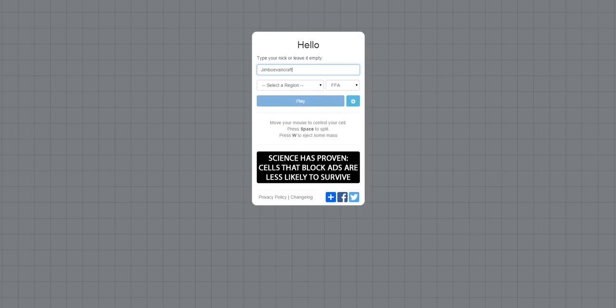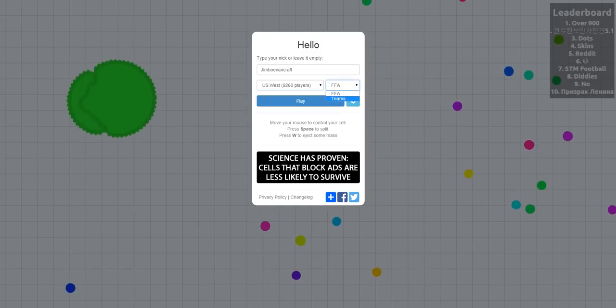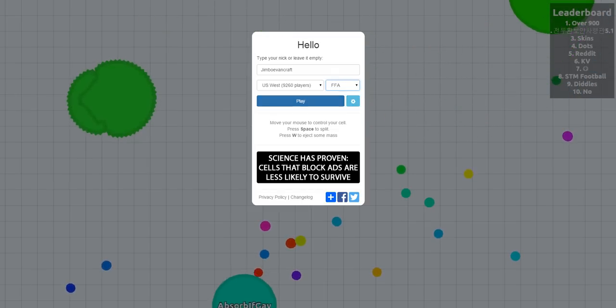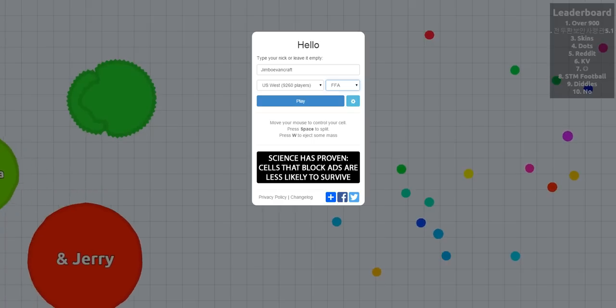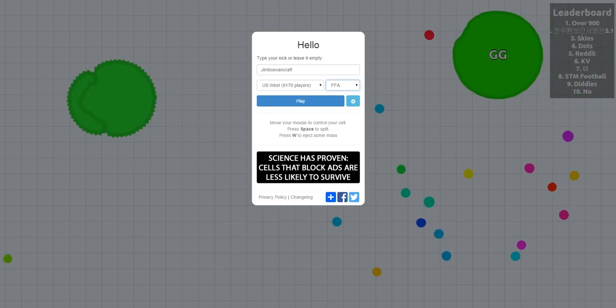So just a few first things: you can play any server that you want, call yourself any name you want. Teams mode is where you're on a team of different cells — people that are similar colors to you. FFA is pretty much free-for-all. Your mouse controls your cell. You can press space to split, which divides your cell toward where your mouse is. And you can press W to eject some mass.